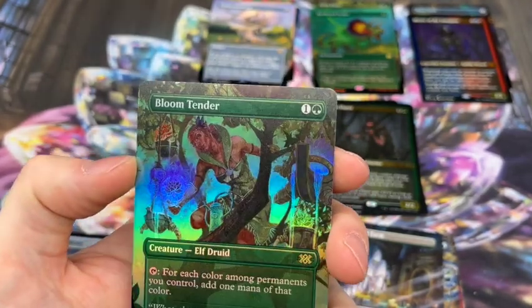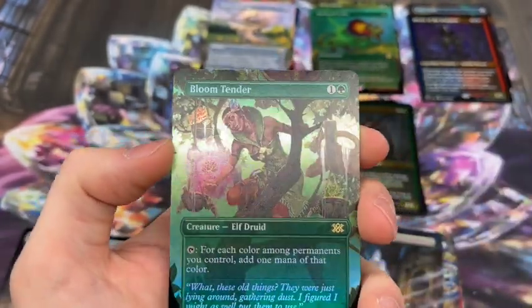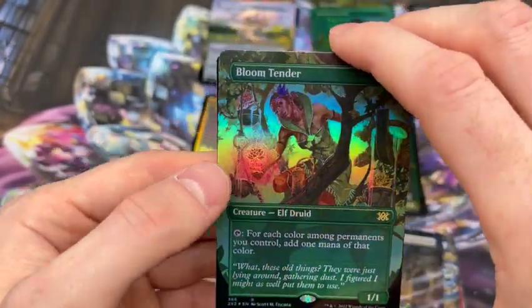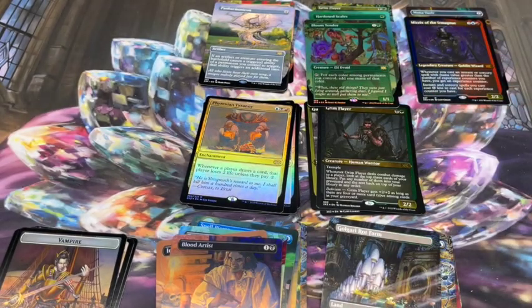They've really done a great job with the foil treatments in this set. It feels like the foil complements what's going on in the card art more so than what they've done in past iterations. You look at parts like the tree trunk going up and the water coming down - they just did such a nice job, really high quality.